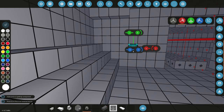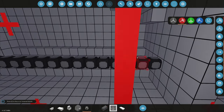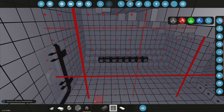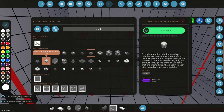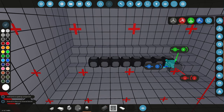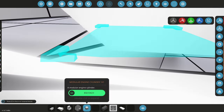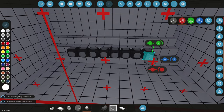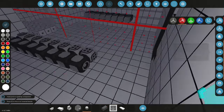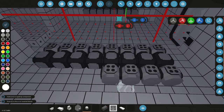Now we'll grab the crankshaft and line it all the way across. We're going to have 16 cylinders on each engine, so let's grab a cylinder and count: one, two, three, four, five, six, seven, eight — perfect. We'll scoot it up one block and place all the cylinders. We're going to have it be a completely flat engine, which works better for cooling.